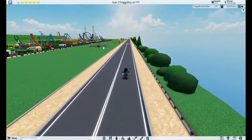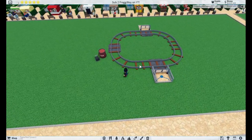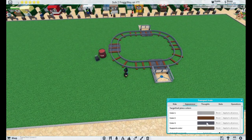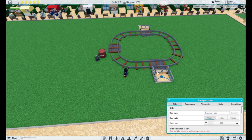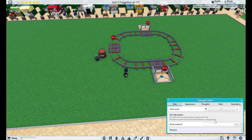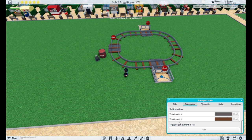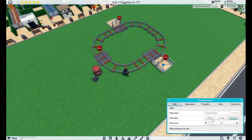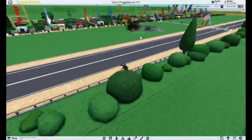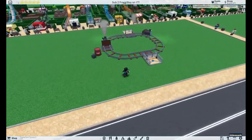We're trying to get this roller coaster — or train, whatever you want to call it — to activate this TNT. Click on the coaster, go to Appearance, and scroll down. Make sure the ride is closed to do this. Then click on Add Triggers and select the TNT. Whenever a train goes on that corner piece, as you can see, it exploded. And that is how you complete the achievement Activated.